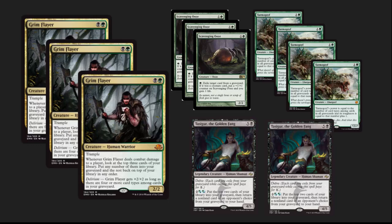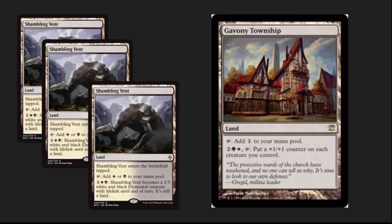Tasigur is also making an appearance here. This is a reason to continue to hold on to foil Tasigurs — foil Tasigurs are going to be what people want for their Modern decks. The lands are also a little bit innovative here. I've always been a fan of Gavony Township, but we're also seeing Shambling Vent in some of these builds. A 2/3 blocker with lifelink can help you stabilize and can be a very powerful win condition if you play board wipes, which are in the sideboard of this deck.